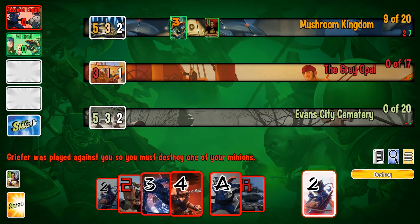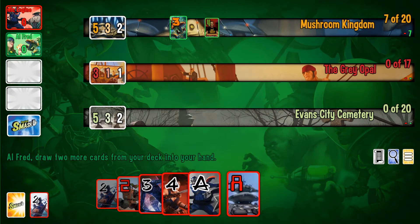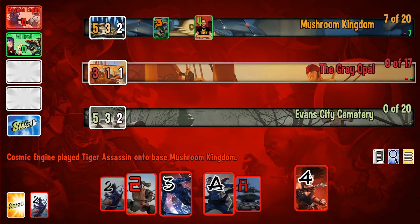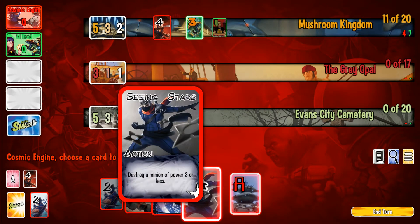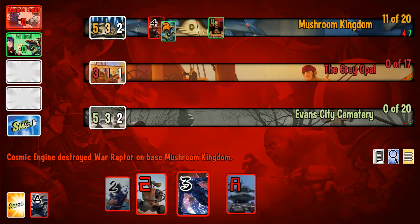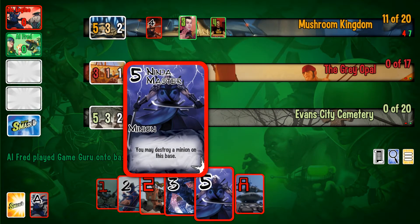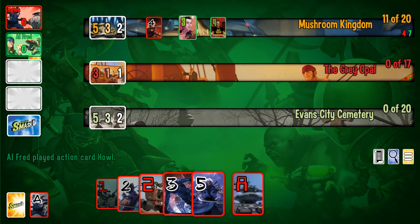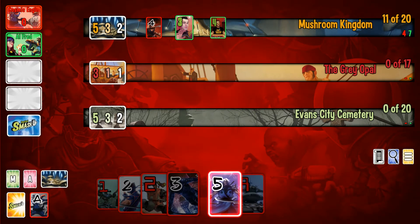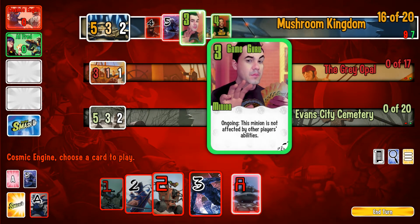It sounds fairly simple — you just play minions down on a base and try to win it by putting more minions there. However, things get complicated because minions have various abilities that can change their value, much like any card game such as Hearthstone. On top of that, you also have action cards, which are essentially spells and abilities. For example, one ninja card I like lets you use an action to add an extra minion to a base just before it is scored, increasing your total at the last moment.